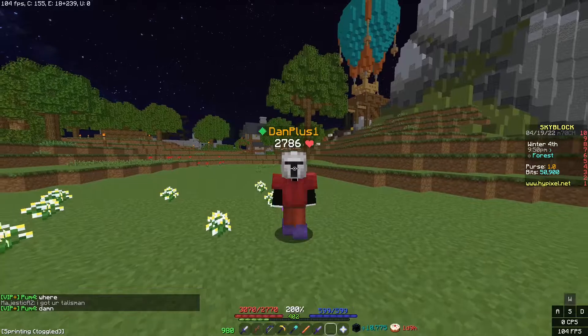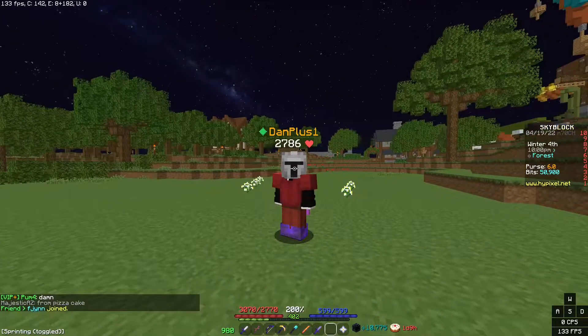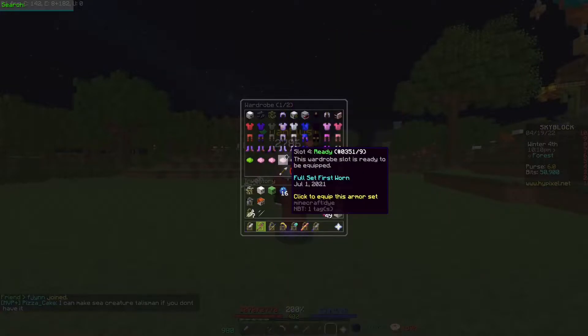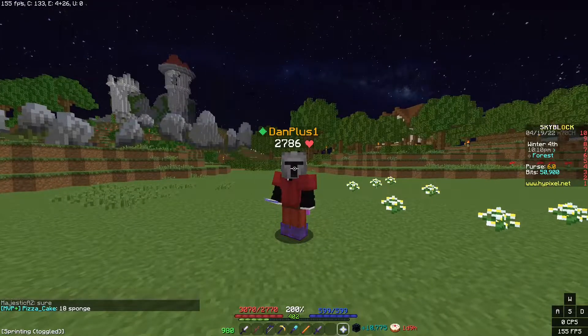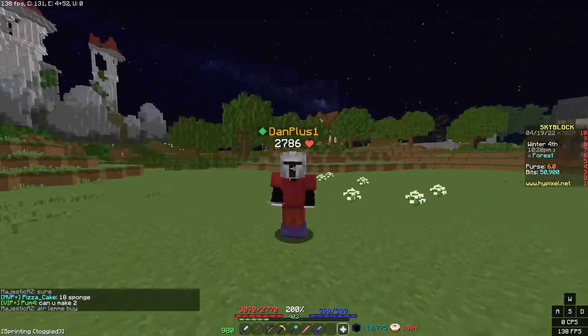Alright, so this is probably a tip a lot of you have already heard about, but the first thing you want to do is Sorrow Swapping. What Sorrow Swapping does is it allows you to get more magic find by swapping to Sorrow Armor, which gives you plus 5 magic find per piece, giving you a better chance to get rare drops such as Dwarf Turtle Shelmets, Minos Relics,